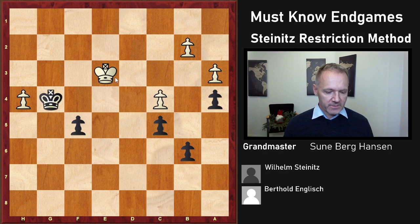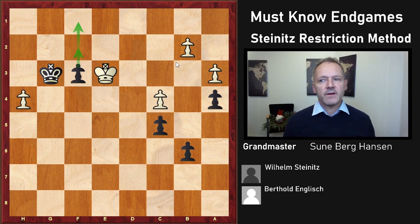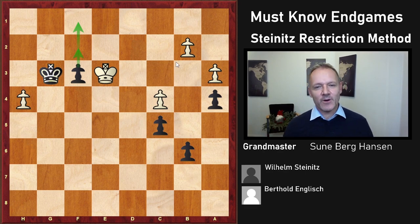After f3, Ke3, Kd3, they have formed queens. This was Wilhelm Steinitz in the best possible way: restricting the knight, then transposing into a better ending with bishop against knight, then transposing into a knight versus bishop ending, and finally transposing into a pure king and pawn ending.